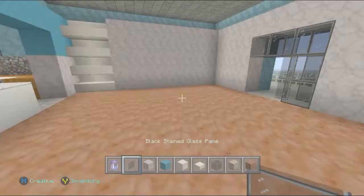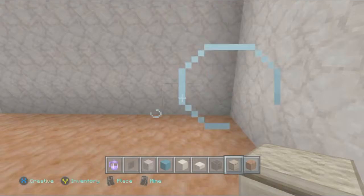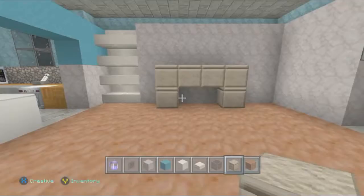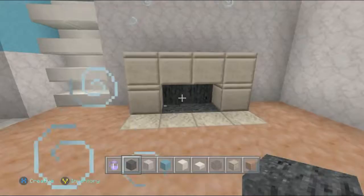Now what we want to do is add in this fireplace down here. We are going to come to this corner and count over three blocks — you've got this two-block gap here. Make sure you got out the smooth sandstone, and this is pretty simple — we are just going to do this. That's going to be our fireplace design, and then I'm going to come down like this. Then what you want to do is get out a block of coal for the inside of the fireplace — I'm just going to add the coal like that, and also back here. So we've got a nice little fireplace right there.